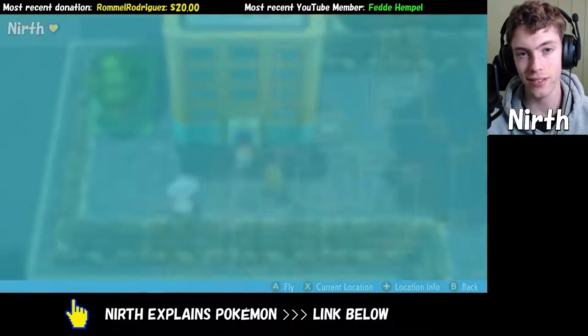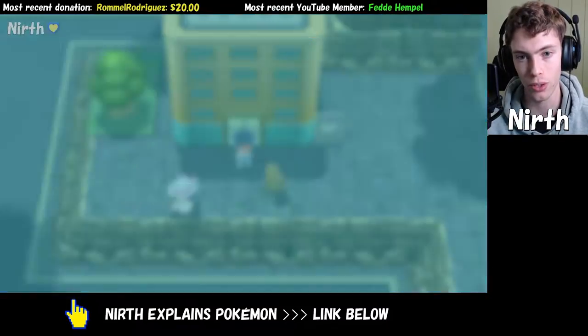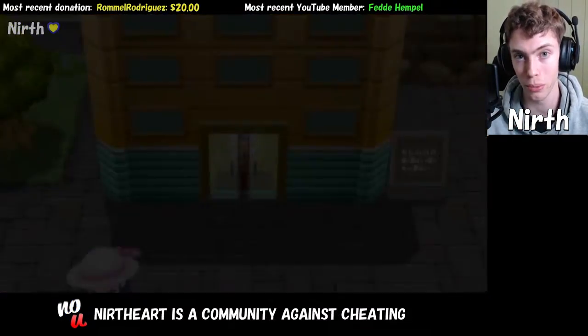In this video, I'm going to show you how to get TM70, which is Flash in Pokémon Brilliant Diamond and Shining Pearl. I'm currently standing in Veilstone City, and we're going to head inside the Veilstone Department Store.